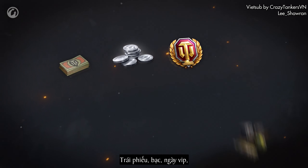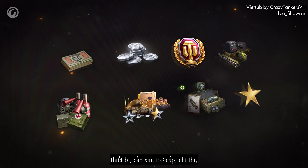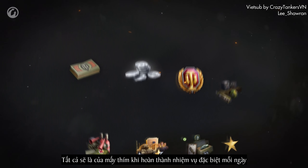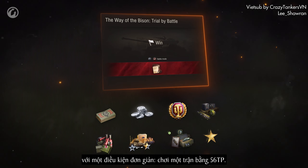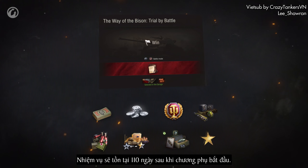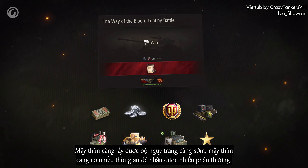Bonds, credits, World of Tanks Premium Account, equipment, consumables, reserves, directives, and free XP that'll cover your spending on the Improved Pass — all this can be yours for completing a special daily mission with one simple condition: win a battle in the 56TP. The mission will be available for 110 days after the temporary chapter begins, so the earlier you get the style, the more rewards you'll have time to earn.